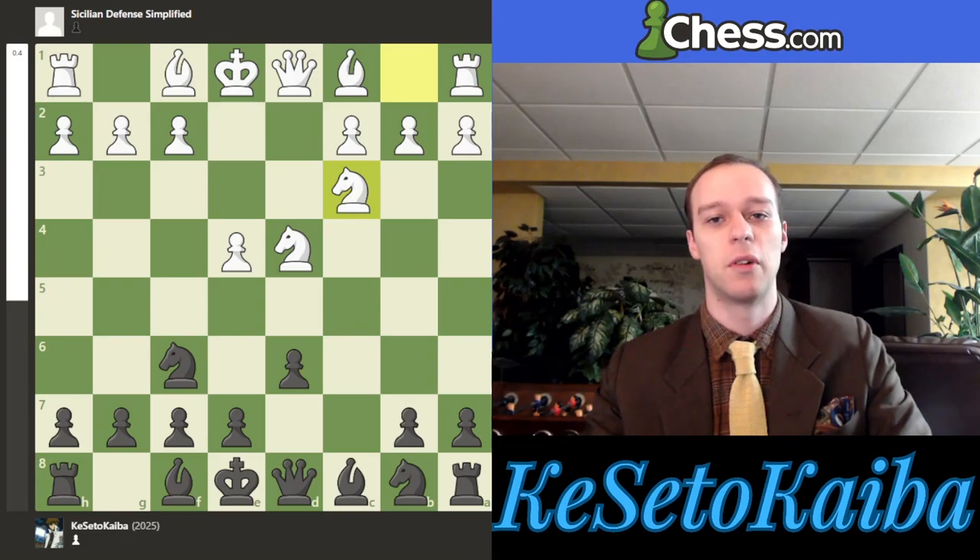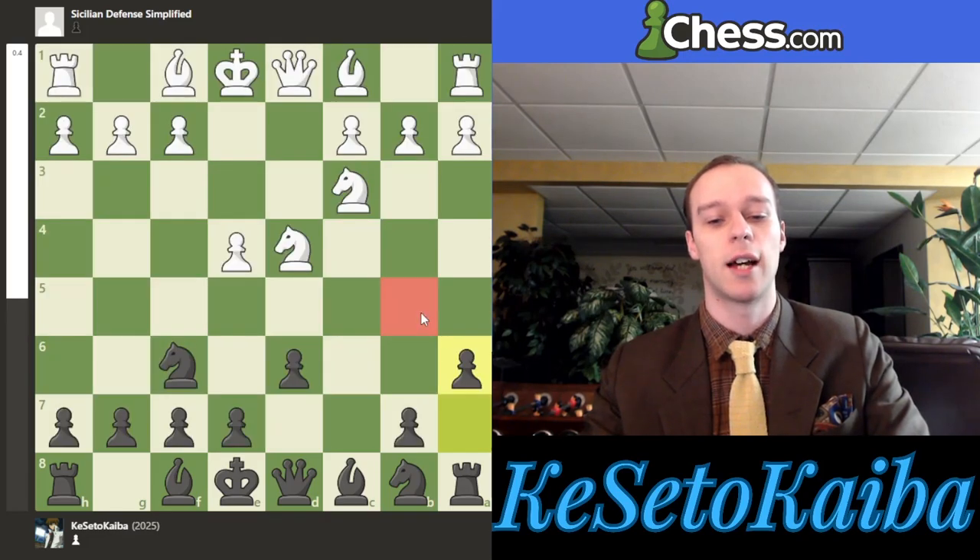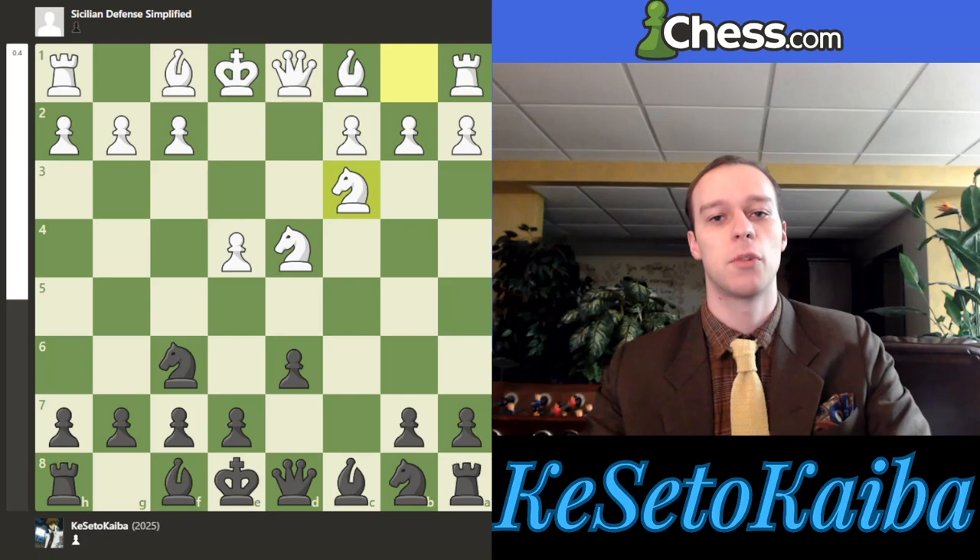Now here comes probably the main split, where you really have to decide what variation to play. There are a lot of jokes about how complicated the Najdorf variation is with pawn to a6 — one of my favorites being a popular meme. But the idea is actually very straightforward: we're putting a lot of influence over the b5 square. Admittedly, b5 is a light square, but there's a very important reason why this is played.